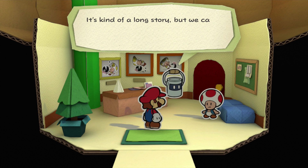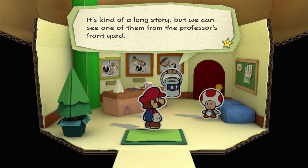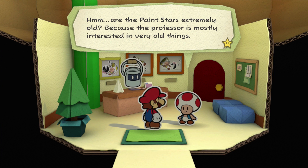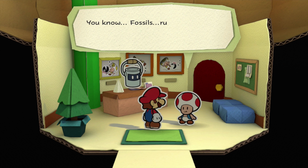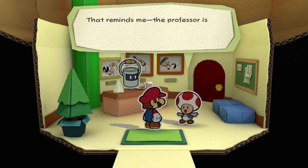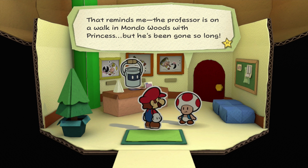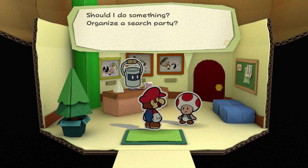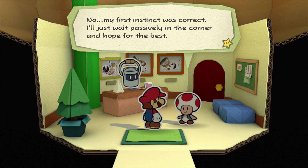We're looking for missing paint stars and it's kind of a long story, but we can see one of them from the professor's front yard. Are the paint stars extremely old? The professor is mostly interested in very old things — fossils, ruins, stuff like that. And his princess. He's definitely obsessed with his princess. The professor is on a walk in Mondo Woods with princess, but he's gone so long I'm actually getting a little worried. Should I organize a search party? No, my first instinct was correct — I'll just wait passively in the corner and hope for the best.